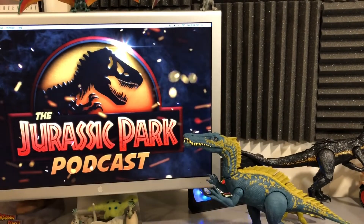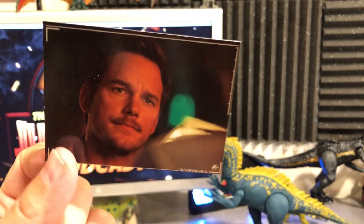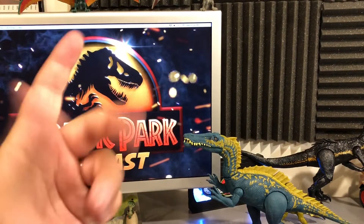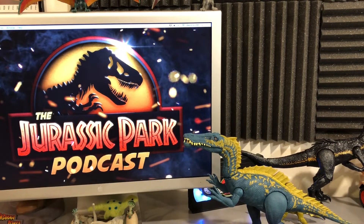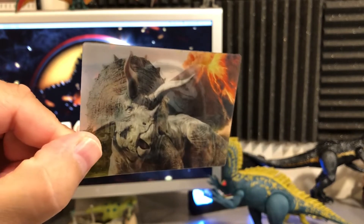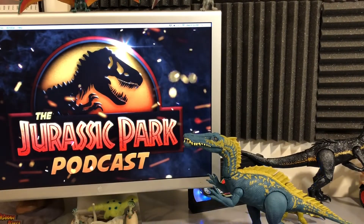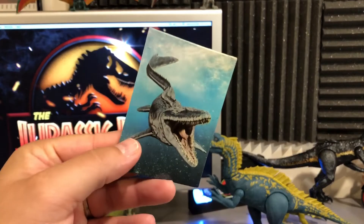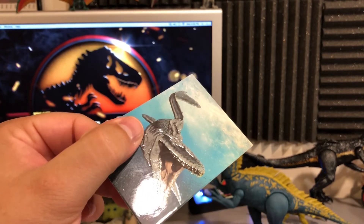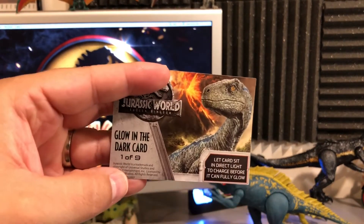Another Mosasaurus card, then another duplicate of Owen — we've got a lot of Owen so far. Where's Claire? Where's Zia? Moving into pack three, we get a Triceratops 3D action card, number 5 of 9 — that's cool. Then another glow-in-the-dark card, a Mosasaurus, number 1 of 9. You can really see how raised it is with the lights on. We'll have to let these charge and report back on how they glow.